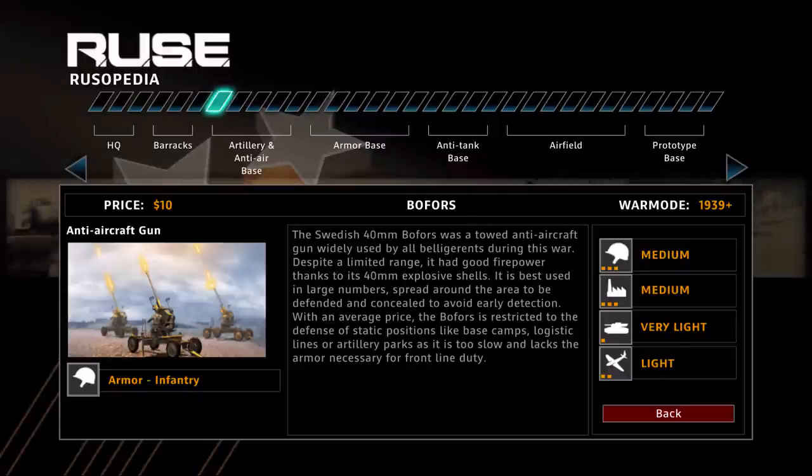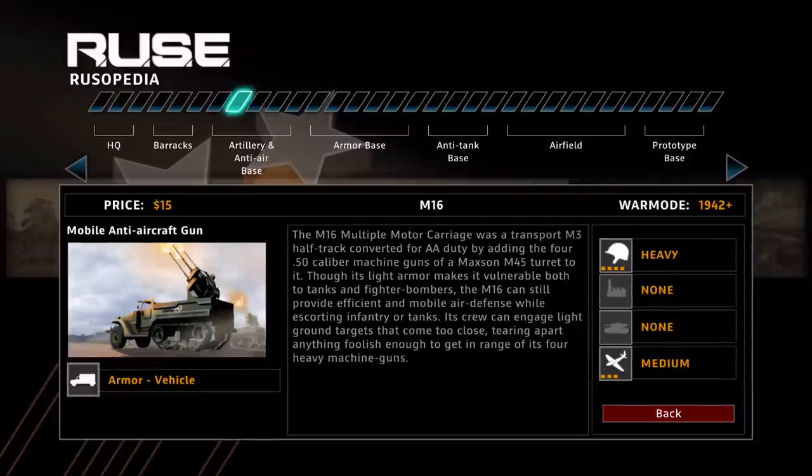The next unit on the list is much better in my opinion — the M16. It's fast, mobile, and its AA gun shoots extremely quick. If you have two or three of these, you can easily make a plane retreat before it gets to any of your units. For only $15 you can mass produce these, cover your entire army, and pretty much eliminate any air rush that the opponent would be using.